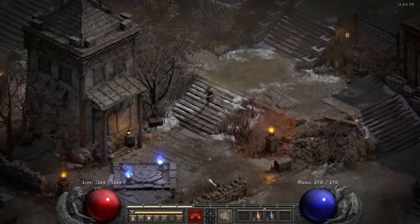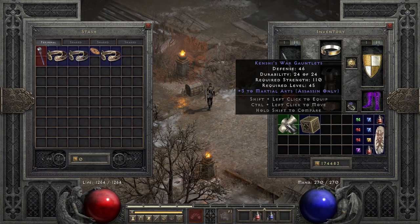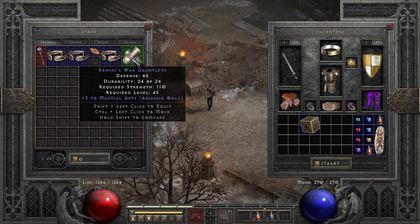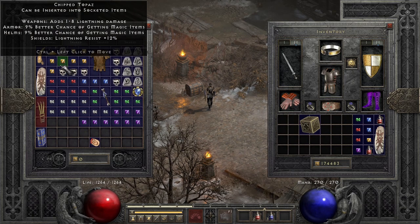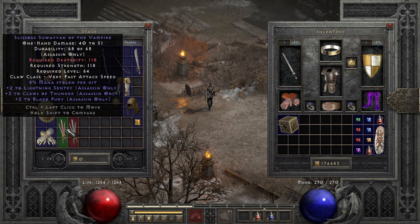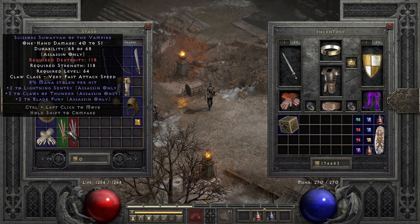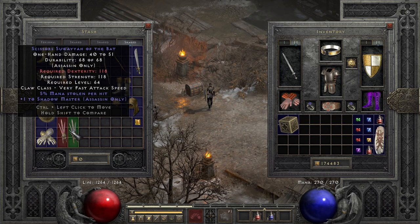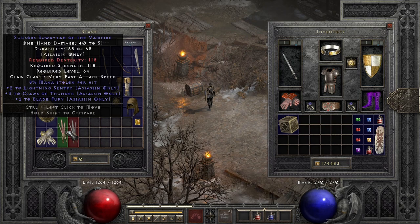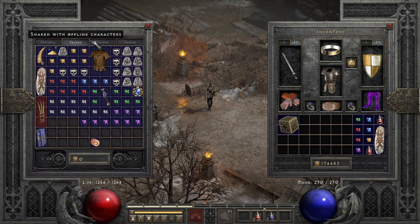Hello everyone, BSP here. I hope you're doing great today. Today we're doing single-player Diablo 2 Resurrected. I've got two scissor claws — not exactly sure how to pronounce that — both from the same vendor. They look pretty good and I want to try to roll them to get three to traps and three to Lightning Sentry.